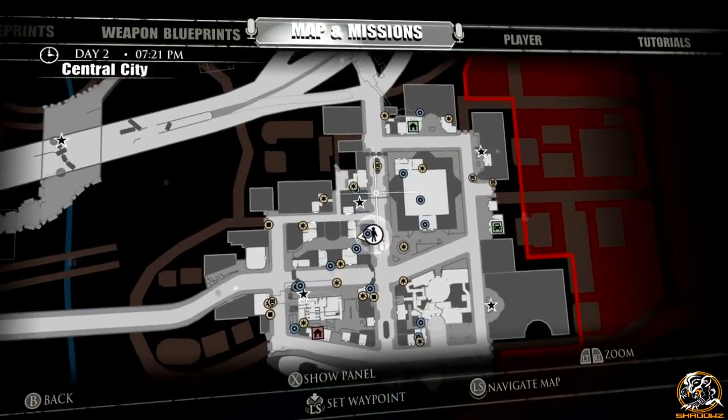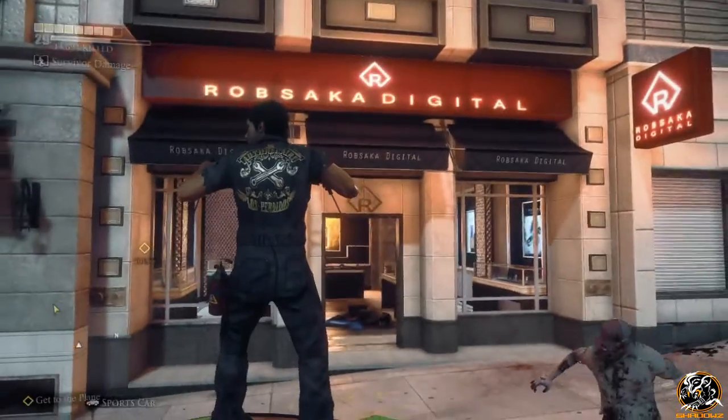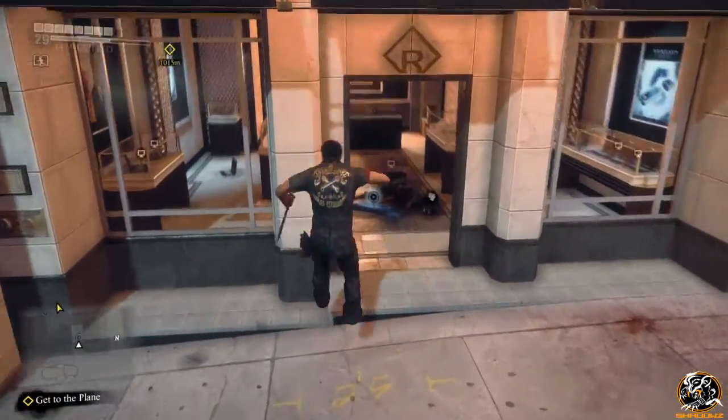So as you can see guys, today the Blueprint is located in the direct middle of Central City, on the left there, on the road which goes all the way through the city, in this shop known as Rob Saka Digital.